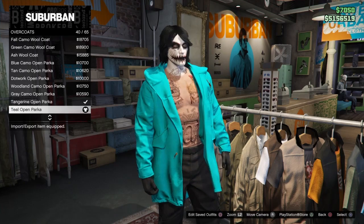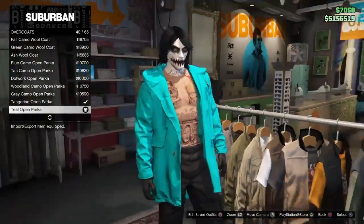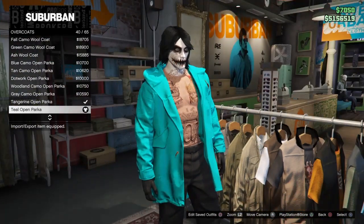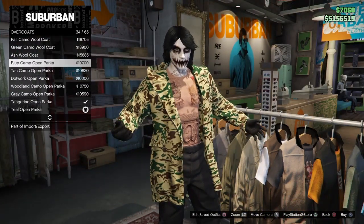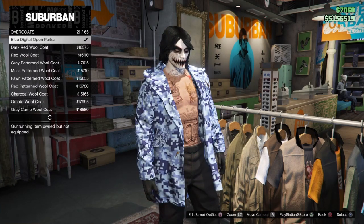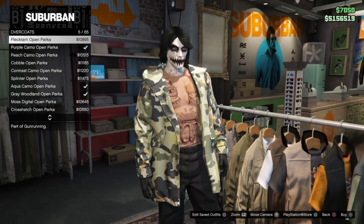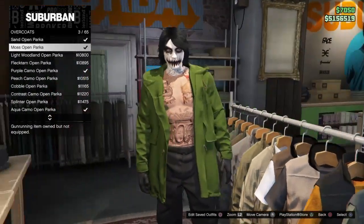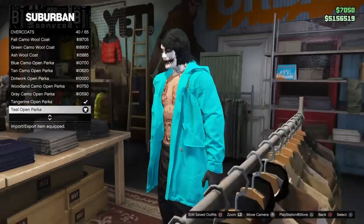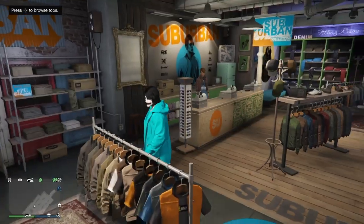Now pick any of these parka jackets. I'm using the teal open parka — if you want to copy the outfit like I have in the thumbnail, that's what I'm using. They've got more up top so you guys have a lot to choose from. I think the green one looks nice as well, but we'll go ahead and pick the teal open parka.